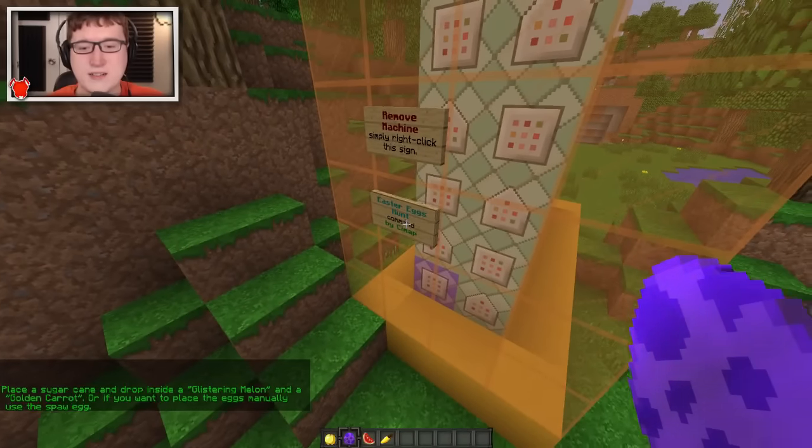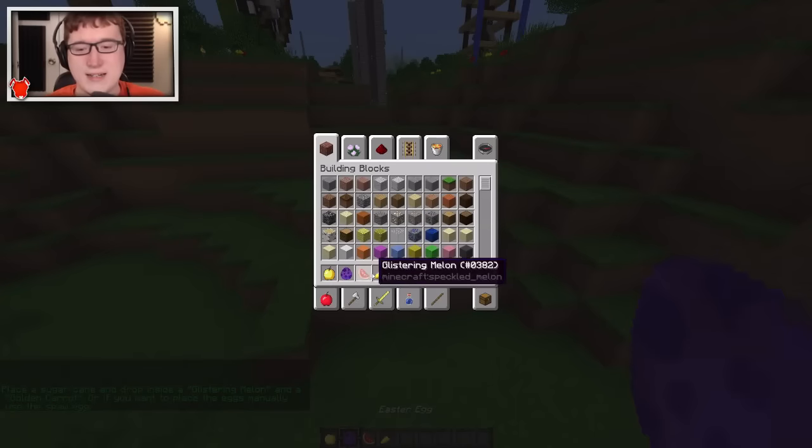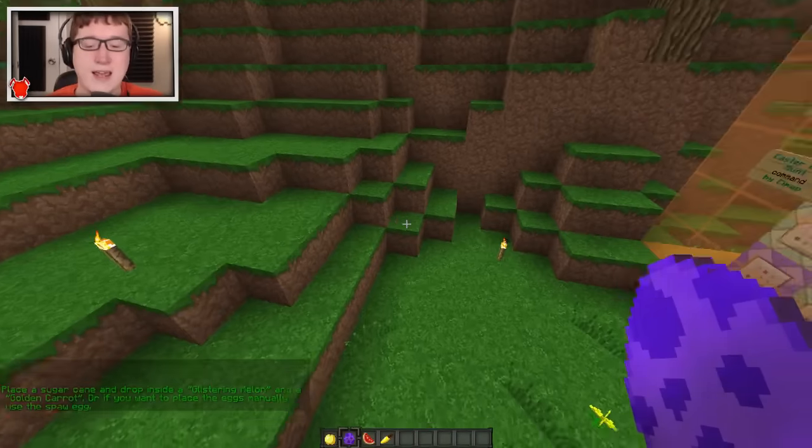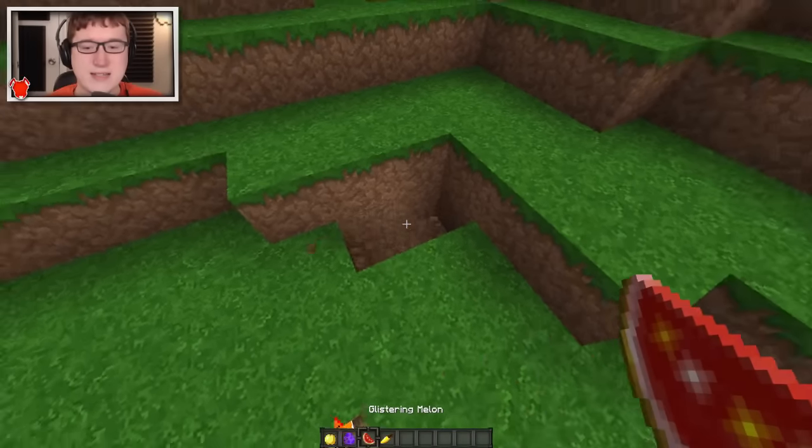So what you do is you right-click on this little guy right here to get a whole bunch of Easter eggs. Specifically, you get an Easter egg, and then a Glistering Melon and a Golden Carrot. The Golden Carrot and Glistering Melon are so that you can actually summon these things naturally.